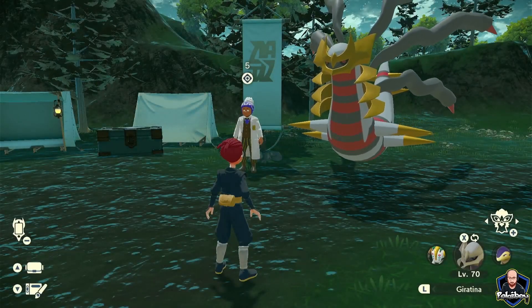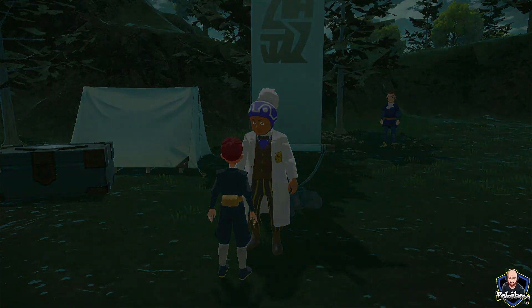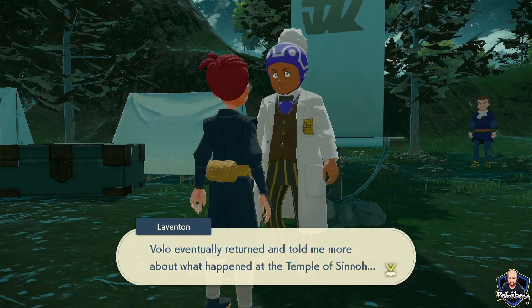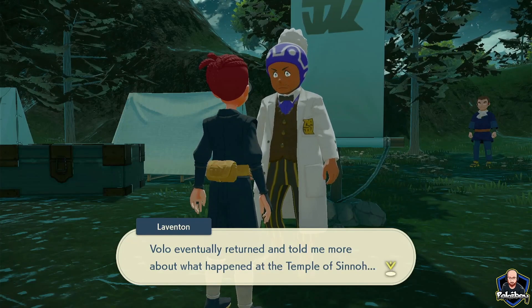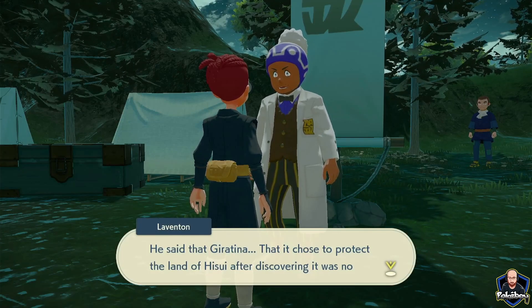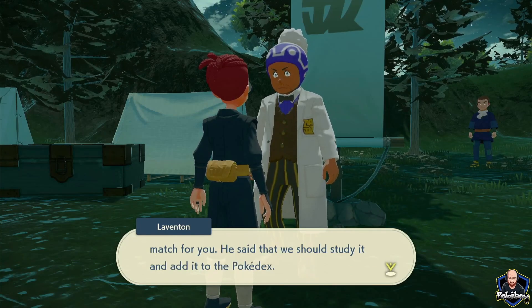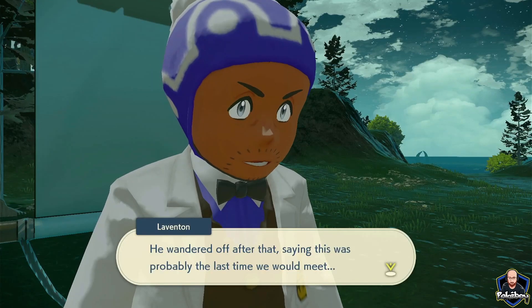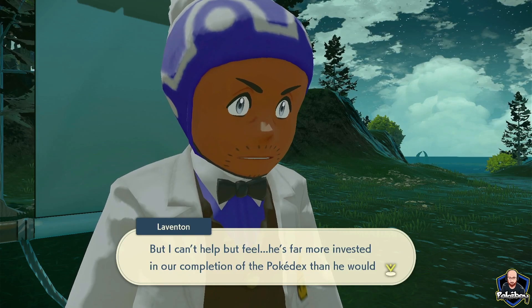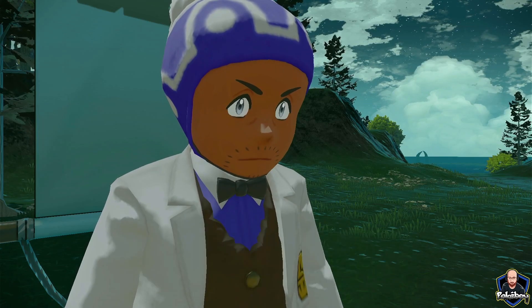Now once you've successfully caught Giratina, we need to report back to Professor Laventon. Volo eventually returned and told me more about what happened at the Temple of Sinnoh. He said that Giratina chose to protect the land of Hisui after discovering it was no match for you. He said we should study it and add it to the Pokedex. He wandered off after that, saying this was probably the last time we would meet, but I can't help but feel he's far more invested in our completion of the Pokedex than he would have us know.